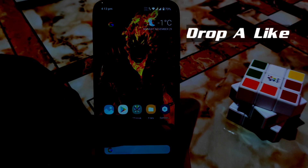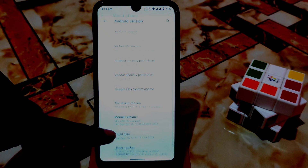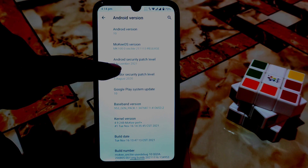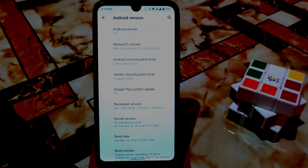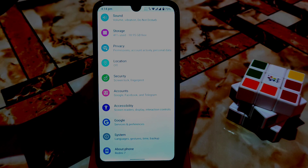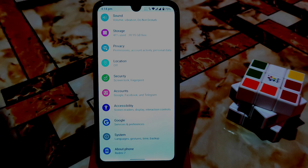First, let me show you from the settings. If you don't have any problem with Android version 10 and can sacrifice the Android version, this is a really good choice. This is Mochi ROM - you can see the very latest update from August 5, 2020 security patch, and the latest Android security level from November. The kernel used is the default Mochi kernel with perf plus, which is always great for performance and battery life. You can easily use this ROM for daily life without any issue.